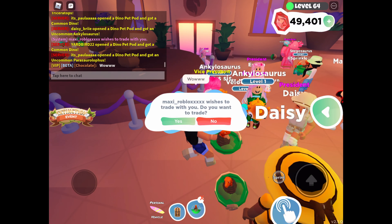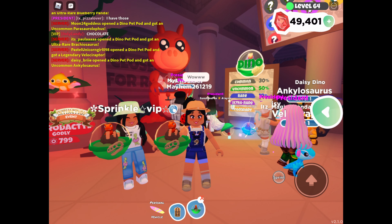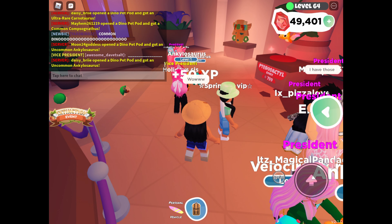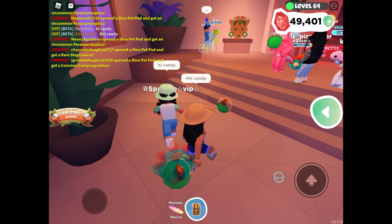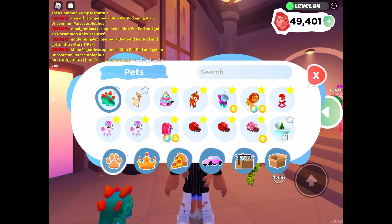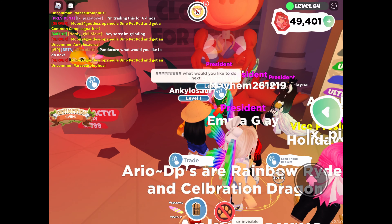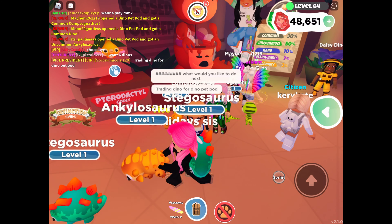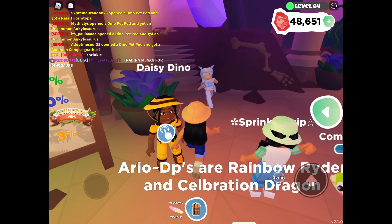The dino pet pods are 750 gems, so they're a pretty good price — a little bit cheaper than the death pet pod. Let's open it — three, two, one, go! Oh what is it? I got a common one — it's a stegosaurus! I was right, look how cute this one is. I'm gonna open another pet pod. There are 11 pets we can get and I have one out of 11, so let's see if we can get all 11.